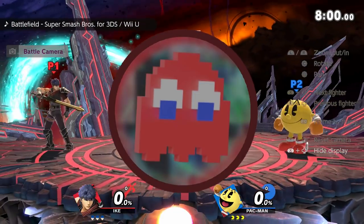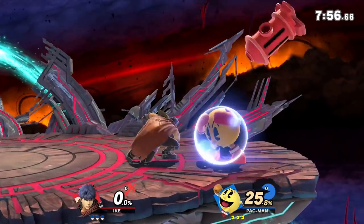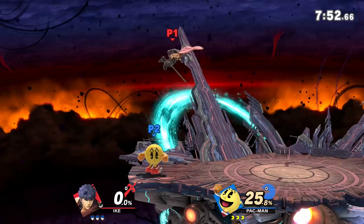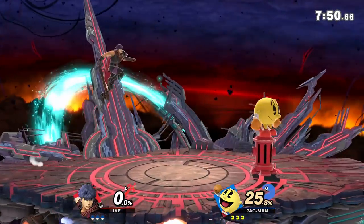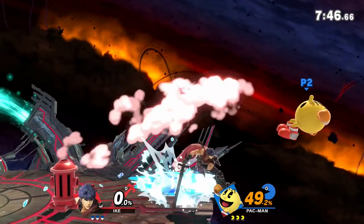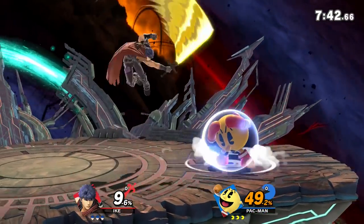As many people already know, Pac-Man's ability to Z-drop and recatch his fruit got removed in Smash Ultimate. This change was a bit unfortunate, since Z-dropping allowed Pac-Man to have lots of offensive pressure options while still having a threat of throwing a dangerous projectile like Galaxian. And while Z-dropping isn't completely useless in Smash Ultimate, it's definitely been nerfed a lot since Smash 4, as you can only Z-drop his fruit once before they disappear.